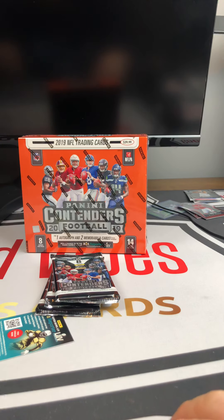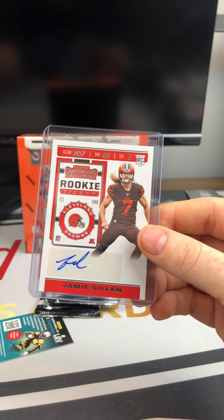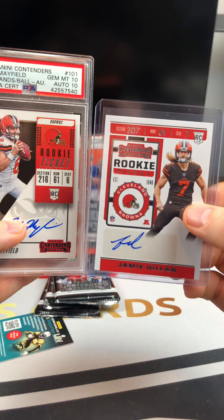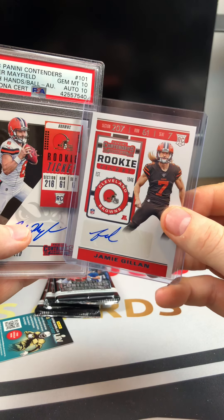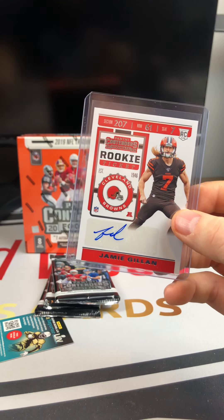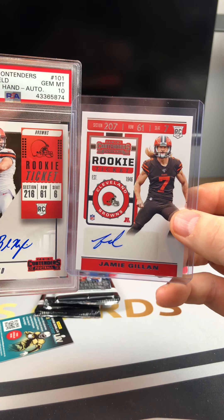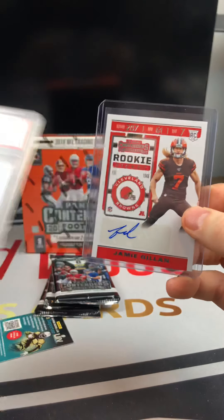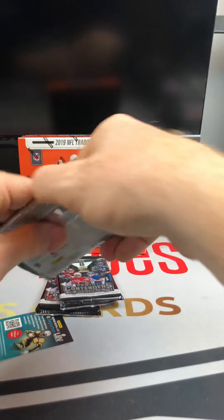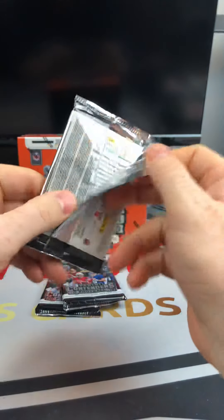Here is one of the insert cards — MVP Contenders, Khalil Mack. That's what they look like on the back. Nice looking insert — like the shadow, a lot going on with these lines, but you can see they're silver. Cool looking card, followed up by Russell Wilson, Philip Rivers, Ryan Fitzpatrick, and a Stefon Diggs. Man, these cards look good. I like them a lot. That was our first pack — one pack, one auto. That's always fun.